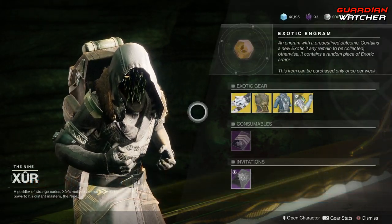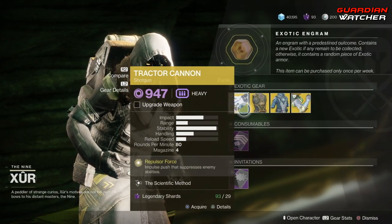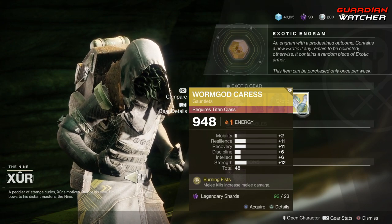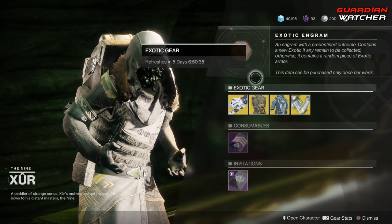Like always, we're going to start on the left-hand side. We have the weapon of the week, which is the Tractor Cannon — it is an exotic shotgun. Then we have the Dragon Shadow for the Hunter, the Starfire Protocol for the Warlock, and the Worm God's Caress for the Titan.